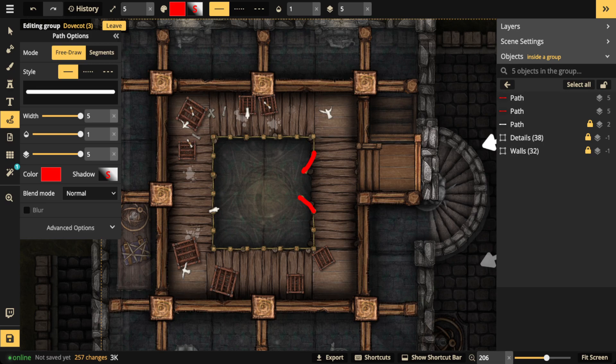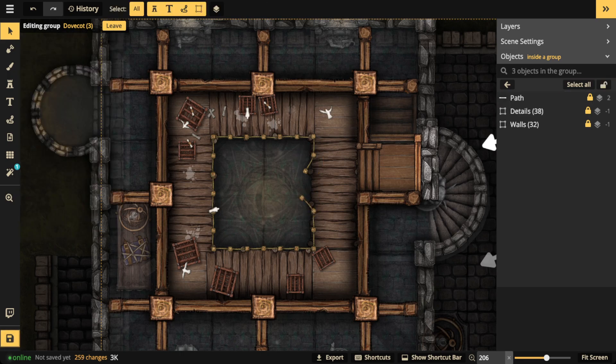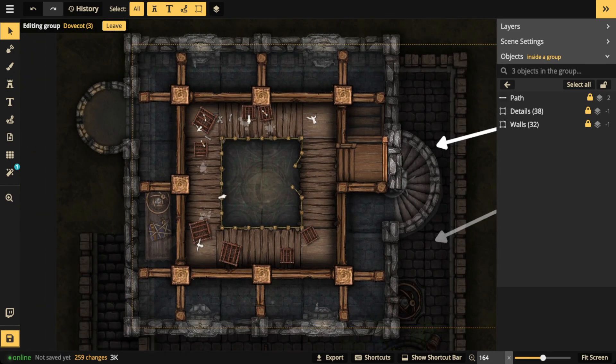That broken fencing gives your players an inkling that they can jump off and get more damage, maybe throw a bomb down, whatever. Throwing in elements that give players a hint is helpful because sometimes players get stumped - and that's okay - your job as a DM is to guide them through it without being totally obvious. It's also less work for you if you throw in visual cues that make things clearer for your players. That's the dovecot - now let's go ahead and do the last thing: the roof spaces.